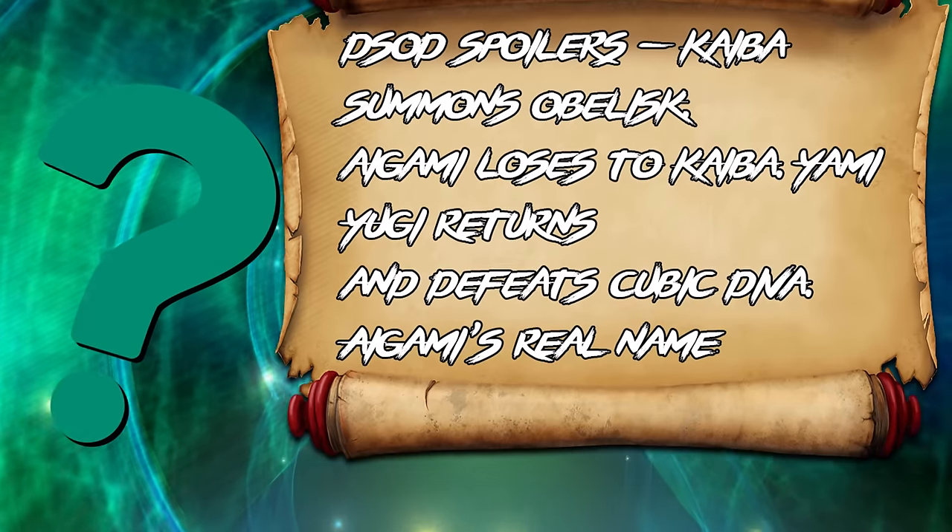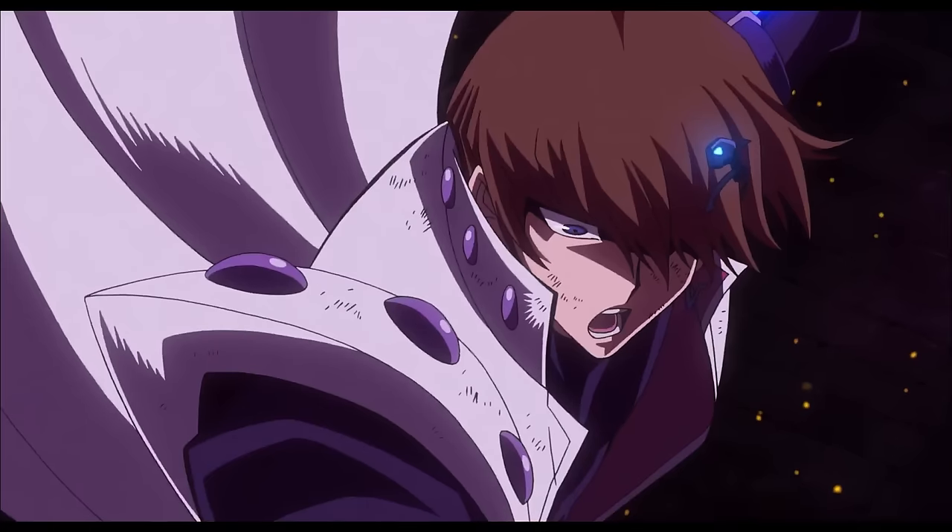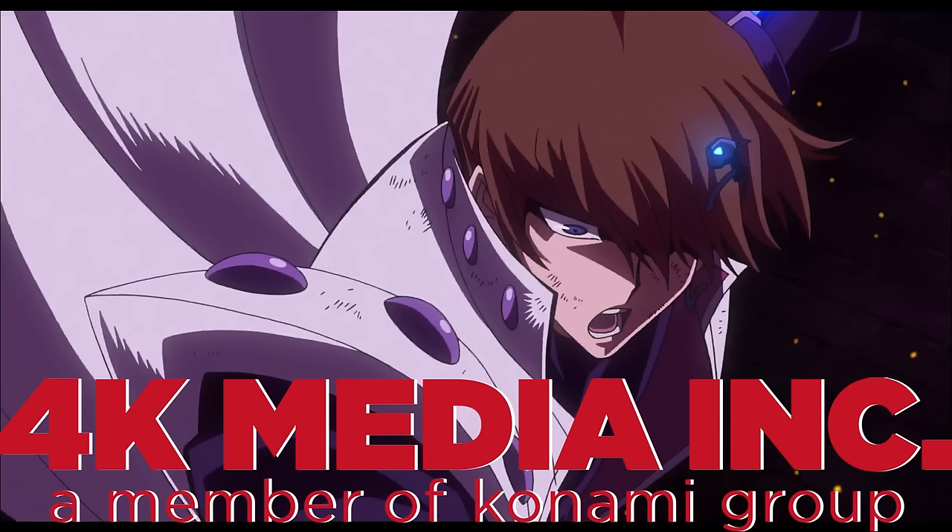A question I've wondered from reading the Dark Side Dimensions spoilers was: how did Kaiba summon Obelisk the Tormentor? With the English dub coming out, I think they might have given us the answer. This video will contain spoilers for Dark Side Dimensions relating to the English dub, so if you do not want to get spoiled, please leave.